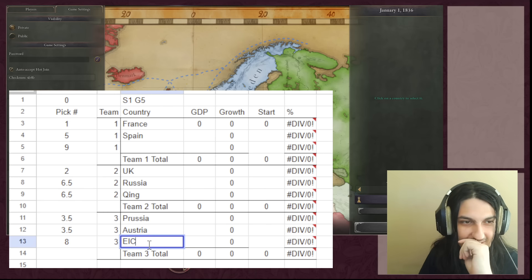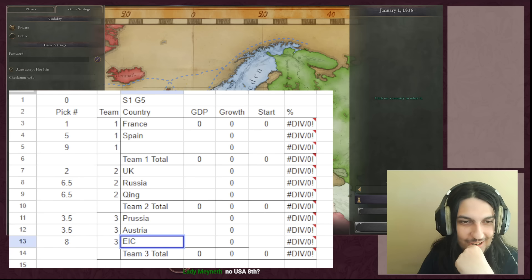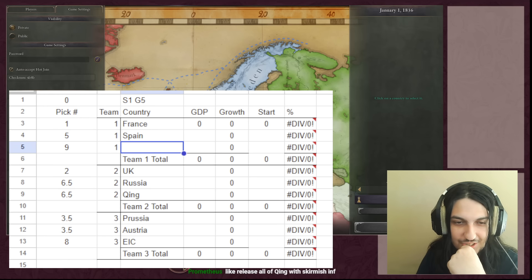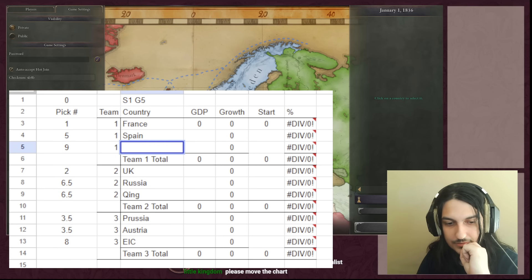There's confusion about Spain being picked at pick five. For the ninth and final pick, team one debates between the United States and the Netherlands. It's suggested that the USA has a lot of opportunity for GDP growth, and that it would be a crime not to take another great power. The market unification from Netherlands is tempting, but the consensus is that with China, EIC, and other big GDP nations already taken, the USA is basically the only reasonable pick left.